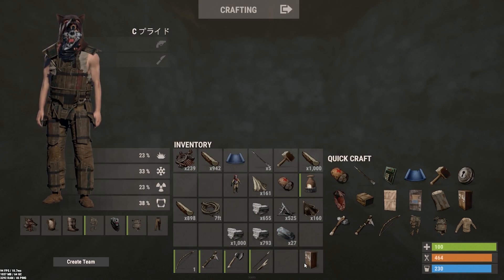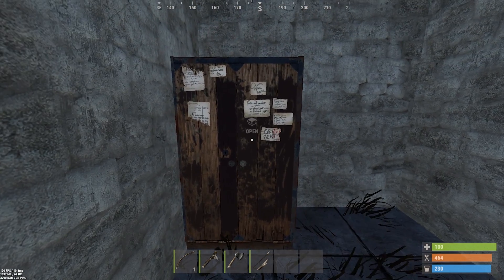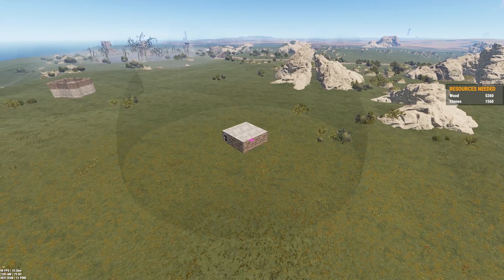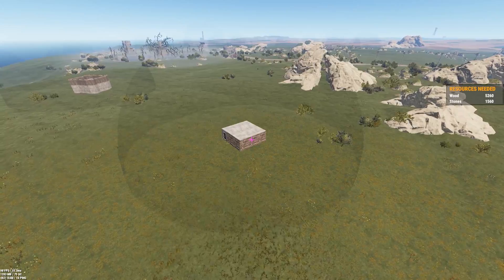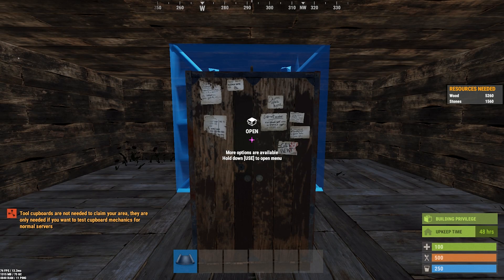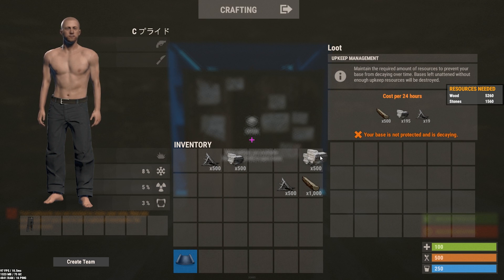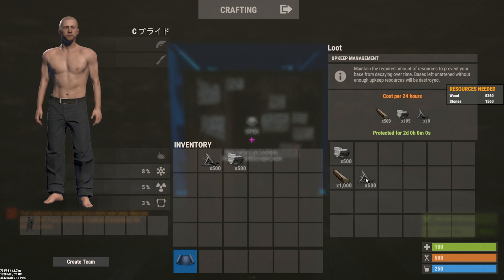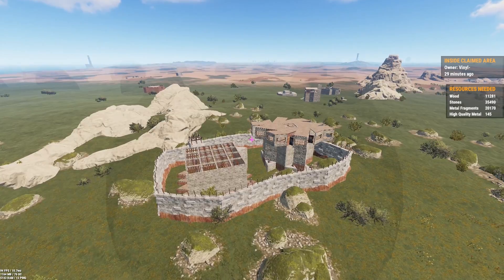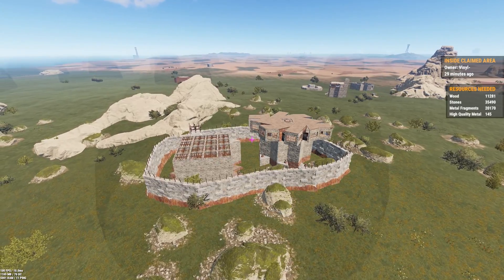If you're playing with teammates, you will need to open and close the door for them until you get a code lock, which needs metal to be crafted. Next, we place the tool cupboard. The tool cupboard is something simple yet quite special — placing it puts a large 8-foundation radius around it. Any player who is not authorized on this cupboard cannot build near it, which keeps other players from building around your base. So having a cupboard is a necessity. Once you place it, press E on it to authorize, then press E again to access your cupboard. The cupboard also holds something called upkeep — essentially your base needs resources to stop from decaying. Your cupboard will tell you how many resources are needed to keep your base up for the next 24 hours.